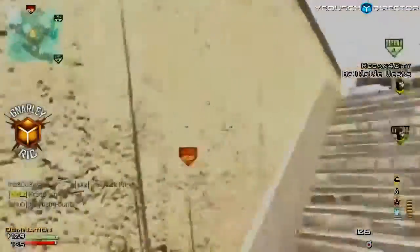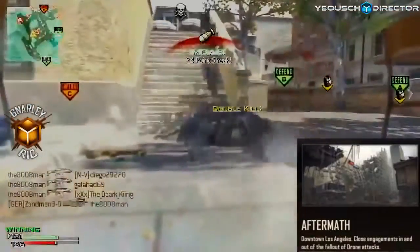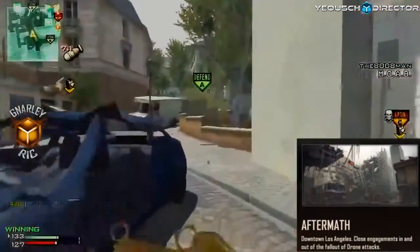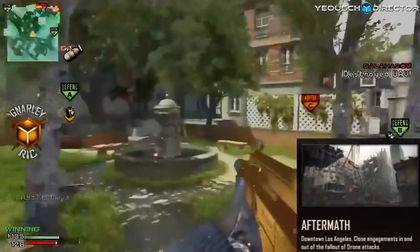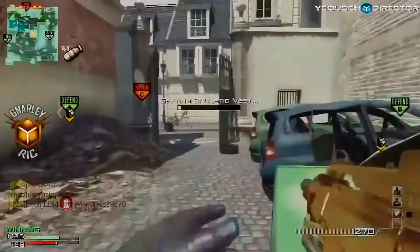Another map that might be really good for snipers is called Aftermap. This is in the downtown of Los Angeles — it's close engagements in a fallout type place. I'm thinking it's going to be buildings kind of across from each other or something along those lines. That's my best guess — let me know what you think about that as well.